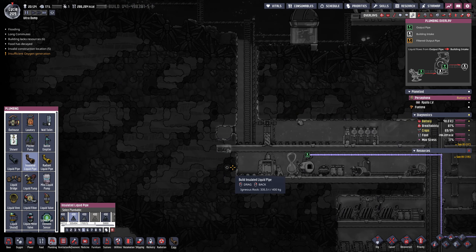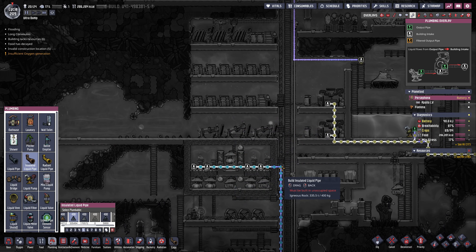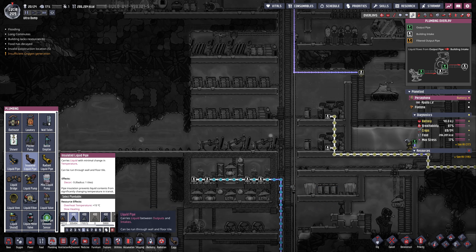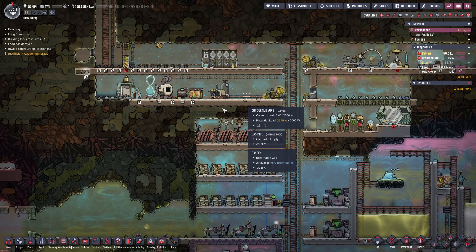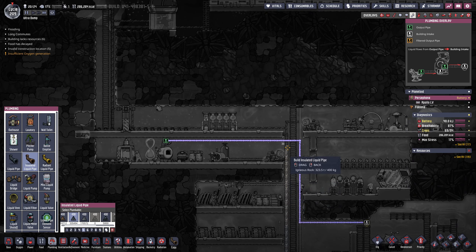I don't think we have any water, so we need potable water. The temperatures are getting warmer up here — actually it's still like negative 30 up there. So I think I do need insulated pipe probably all the way up.